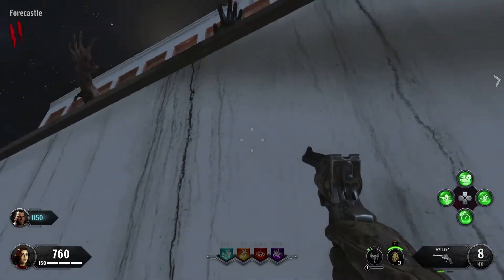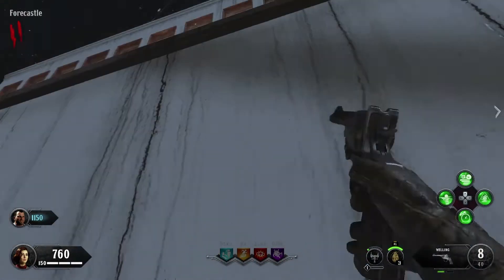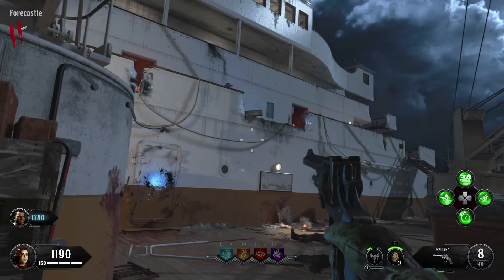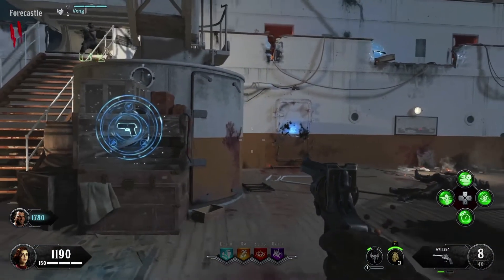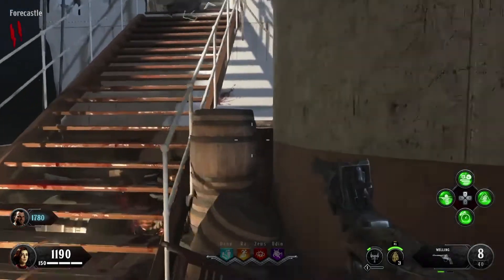If you want to explore the map and you want to make real fast money, this is a really good glitch — an invisible glitch that's easy to get. It's right on the only map that, right now, the glitch works for, which is Voyage of Despair. This is where we found it.